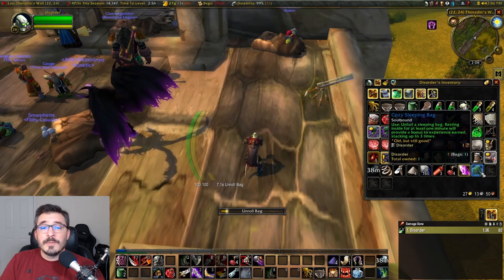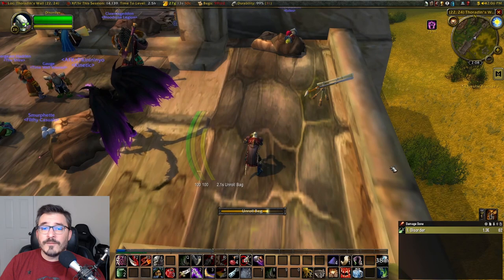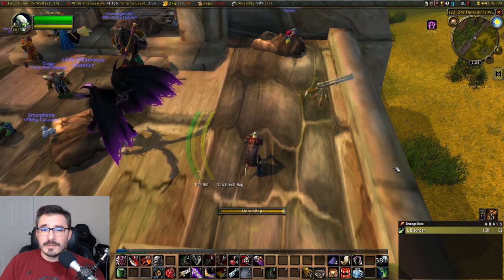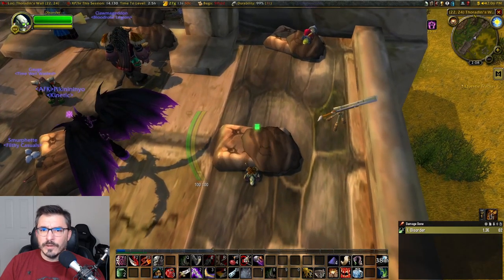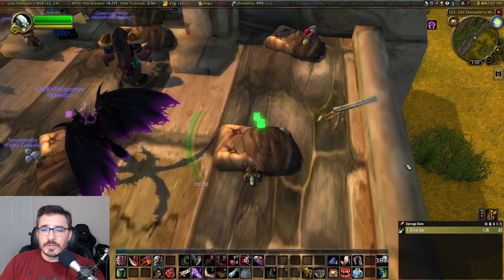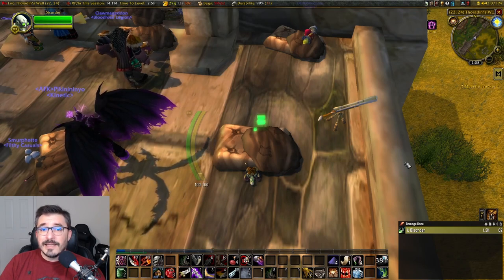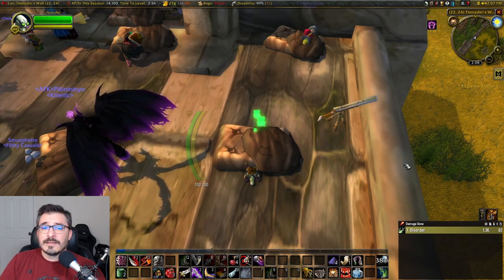In order to use the sleeping bag, just click on it from your inventory — this is going to lay it down wherever you're standing. All you have to do is walk over the sleeping bag to start sleeping; you don't have to click on it or anything. After you sleep for a minute, you're going to see a buff. This buff stacks up to three times, with each stack giving you 1% additional XP. The bag does have a three-hour cooldown timer and that cooldown starts when you place the bag down, so I always recommend stacking your buff to three times.